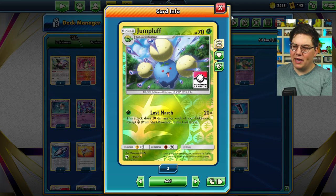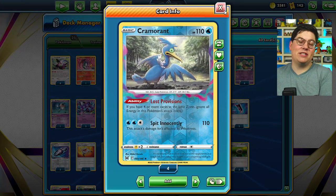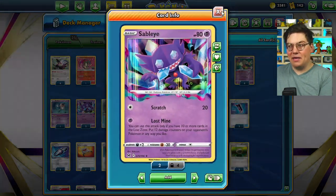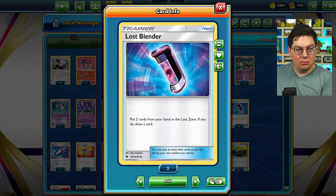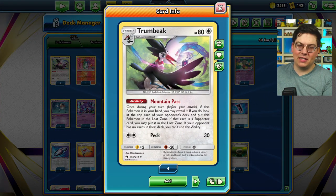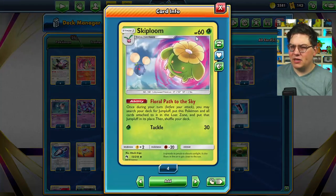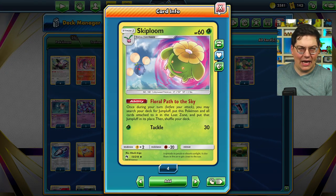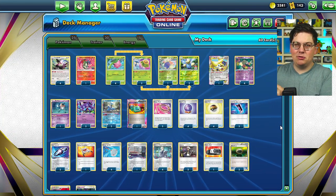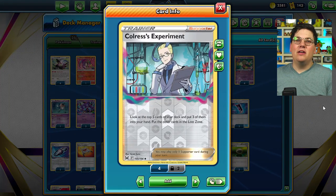This whole deck is based around getting as many Pokemon into the Lost Zone as possible. First reason is so you can use Jump Bluff's Lost March attack — does 20 damage for each of your Pokemon in the Lost Zone. Second reason is so that you can use Sableye and Cramorant. Cramorant just needs four cards in the Lost Zone; Sableye needs 10. We get cards into the Lost Zone via Lost Blender, which puts two cards in; Trumbeak, which puts itself in and lets you peek at the opponent's top card; and Skiploom, which gets out a Jumpluff and puts Skiploom and Hoppip into the Lost Zone.